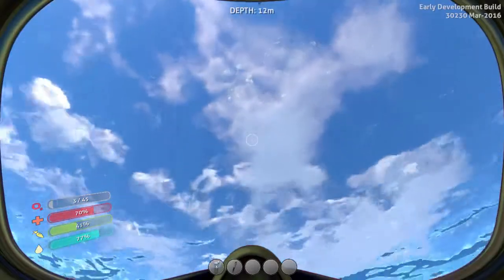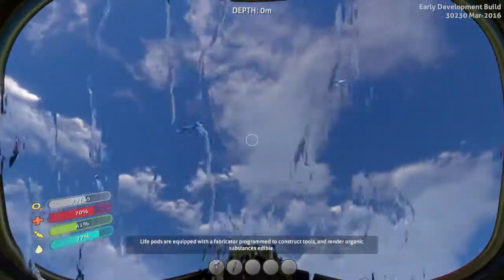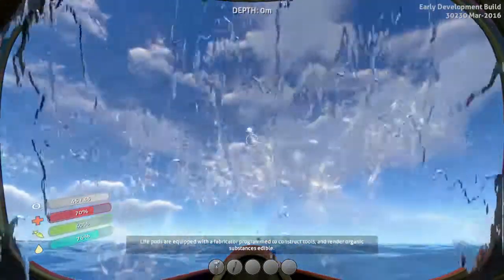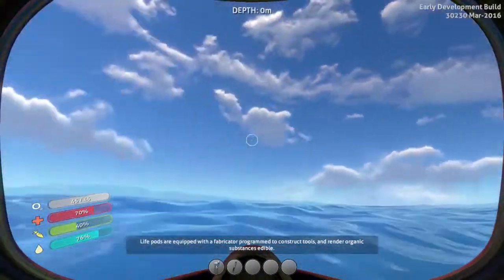Surface! Surface, you bastard! Wow, that was close. Life pods are equipped with a fabricator programmed to construct tools and render organic substances edible — but we can't use that just yet because we haven't got anything.